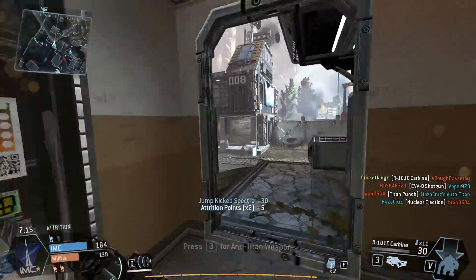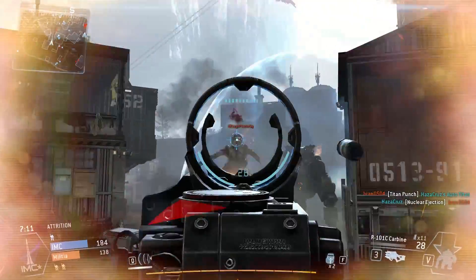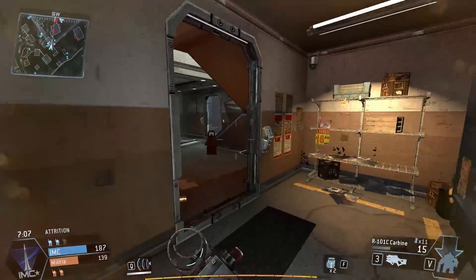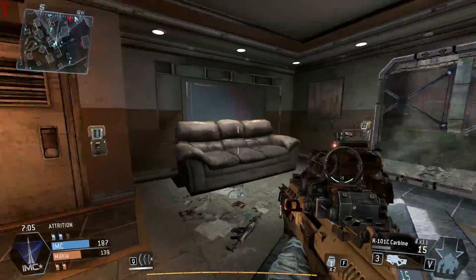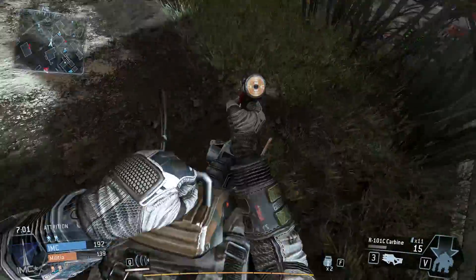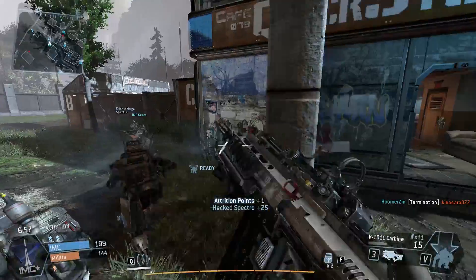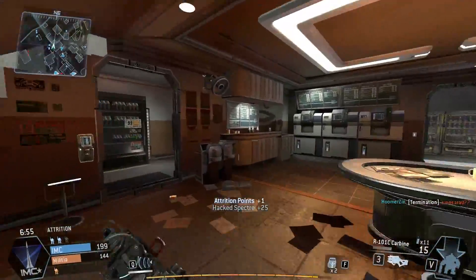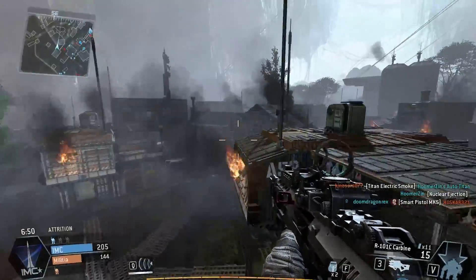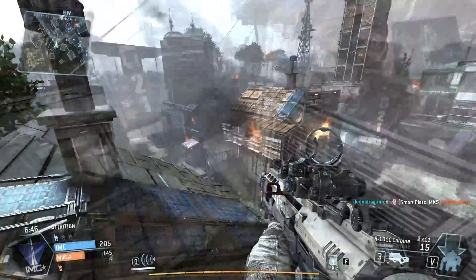There's also these like robots that follow you around. They're called grunts, and then there's also specters — that's what they are. And you can hack them like this, use your knife to hack them. There we go. And so then it kind of just makes the whole game feel a bit more full without having enough people in there to start a match, which is pretty cool. I like that a lot.